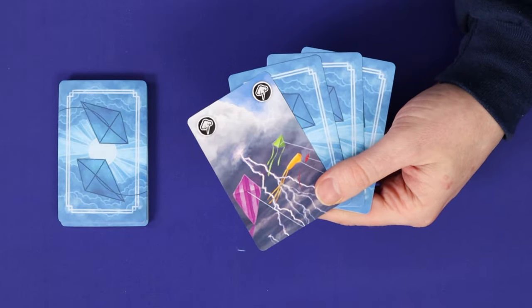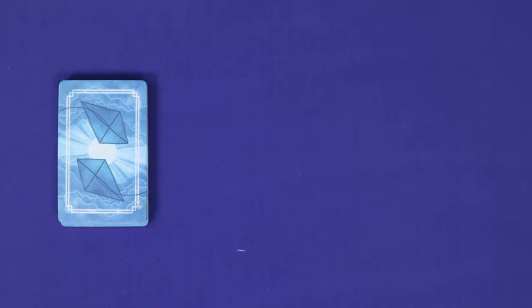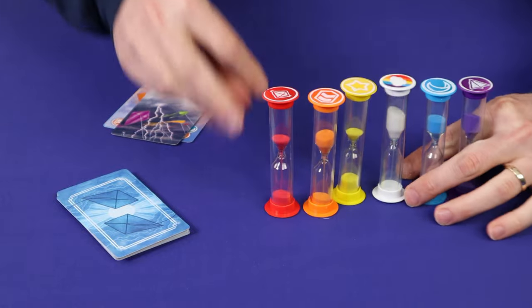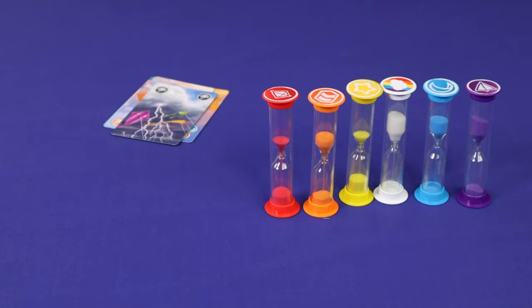Finally, when you draw a storm card, you do get to warn your teammates — tell them a storm is coming. When you do play your storm card, you must flip over all six hourglasses, even the white hourglass if the end of the game has been triggered.